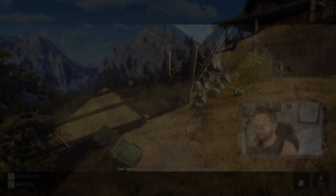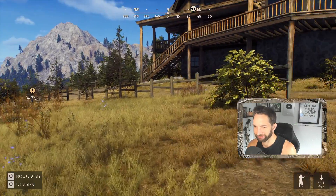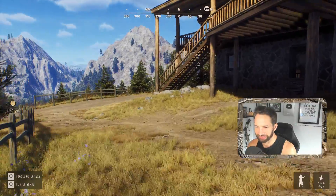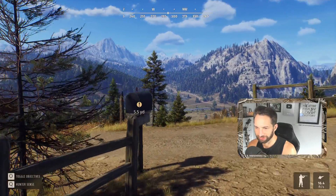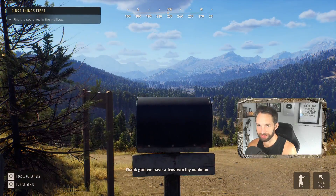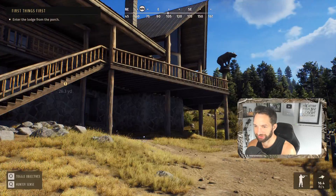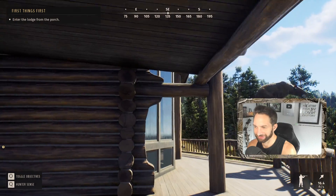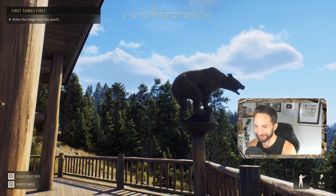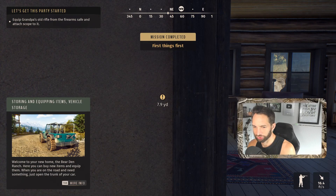The first thing we need to do is go over here and get the key from this mailbox so we can get into grandpa's old hunting shack. Here's the mailbox, let's open it up. We found the key. Now we need to enter the lodge from the porch, which is actually over here. This is a pretty neat little cabin — I'd definitely call it a lodge. Let's enter. This is where we're going to be able to store equipment, items, vehicles, and storage. Welcome to your new home, the Bear Den Ranch.